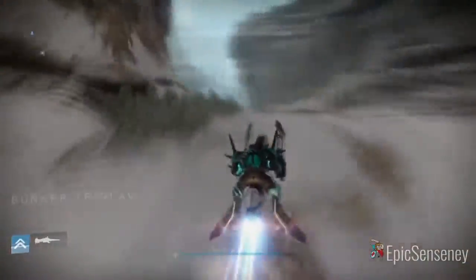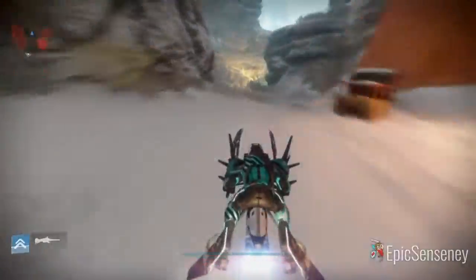When you first spawn in the Plaguelands you're going to want to get on your sparrow and head to the left and just keep following the path until you get to the Archon's Keep.